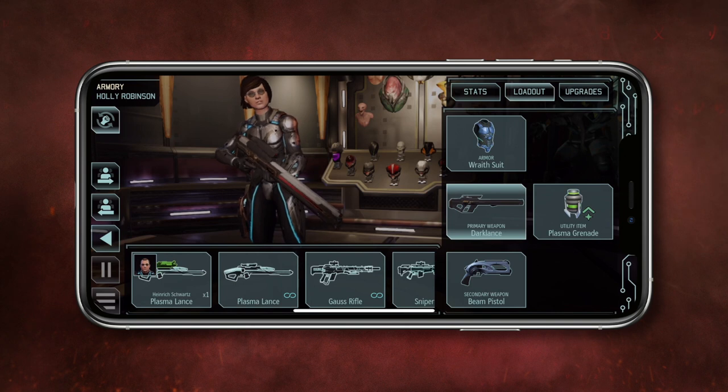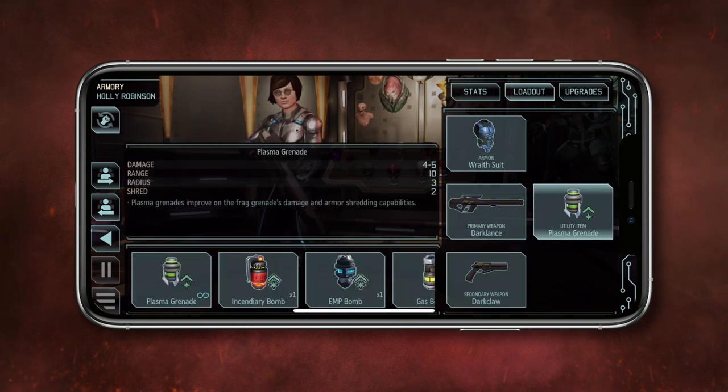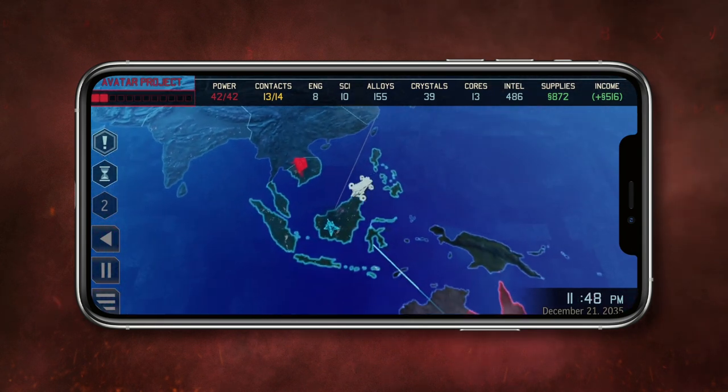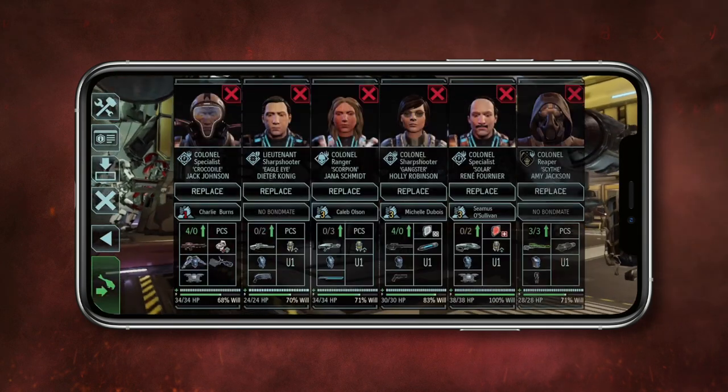Customise soldiers' names, appearances and loadouts to put your own distinctive mark on XCOM's troops. From the bridge, use the touchscreen command interface to monitor Advent activity, direct the Avenger's movements and deploy soldiers into battle.